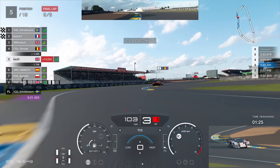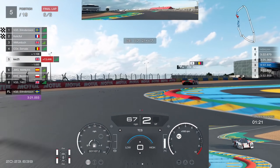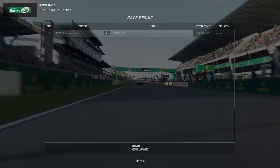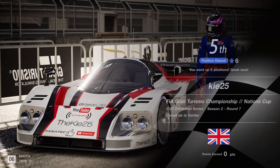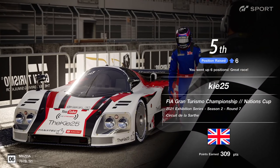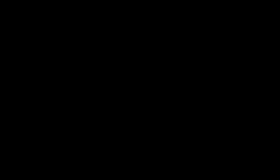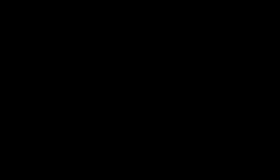We drive as fast as we can to stay within one second of Survey — if he picks up half a second penalty and we're within one second, we'd actually take the position with how the penalty system works. Running a little wide, not hooking it up perfectly, and it looks like we're going to come away with P5. Will picked up another penalty ahead, but that only affects P3. We take P5 — really happy with that result in the FIA top-split race for 309 points. Hope you enjoyed it, hit that like button, subscribe if you haven't, and I'll see you all soon!